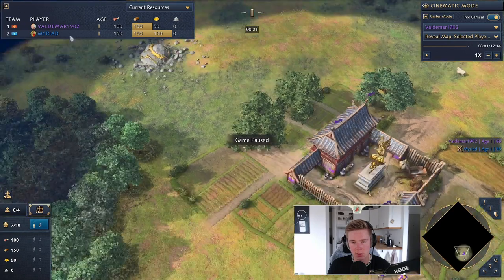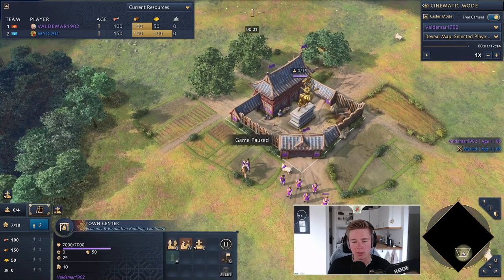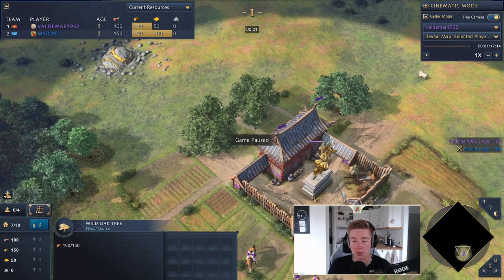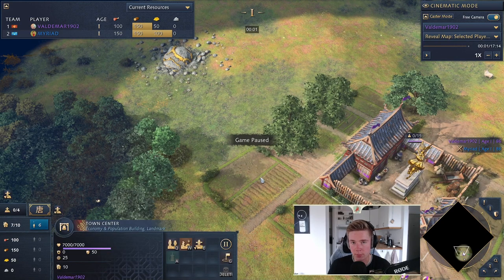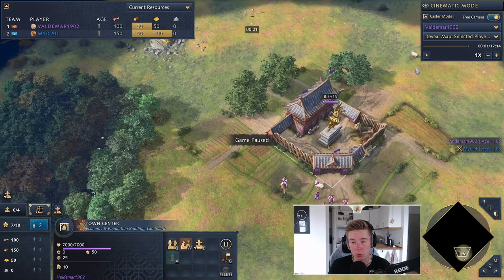You're going to send your first six villagers onto a straggler tree, queue an imperial official, and then before they drop the wood from the first trip to the town center, you interrupt that, build a mill, and the imperial official will supervise the mill. You'll get 20 extra resources — that's 12 extra wood — and then they'll start to go on food. It's really important that you don't shift-click afterwards, as that would prevent them from dropping off their resources.